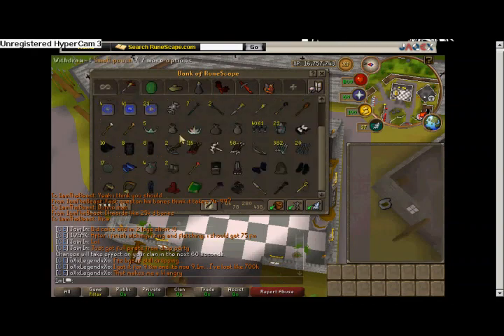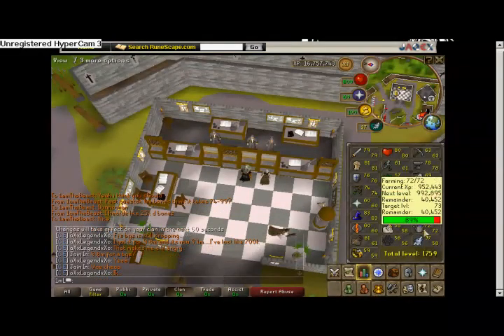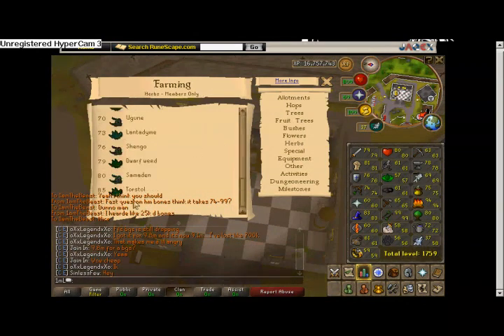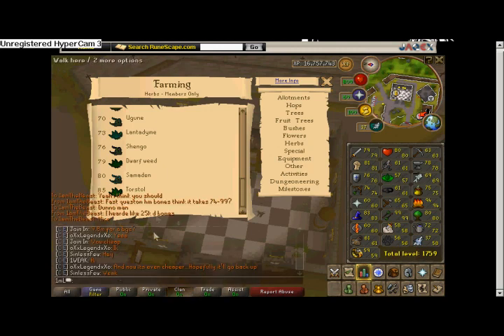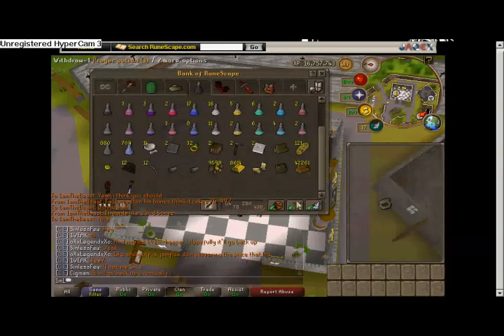I still have a little bit I'm trying to sell in the GE for 5 mil but it won't go through. I'm about 40k XP away from 73 Farming, and when I get 73 I'm going to switch from Kwuarms to Lantadymes — I don't know exactly how you say that one. I've heard you make a ton more cash farming Lantadymes rather than Kwuarms, because right now Kwuarms give a lot less profit than Lantadymes would.